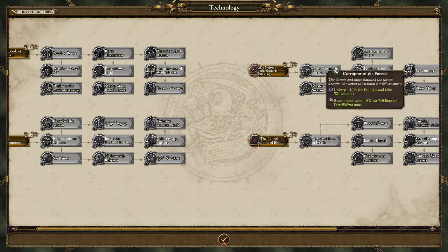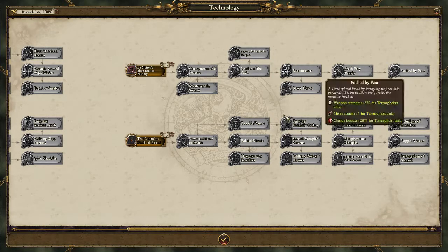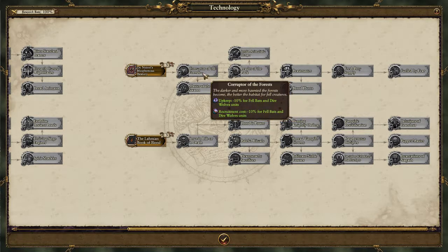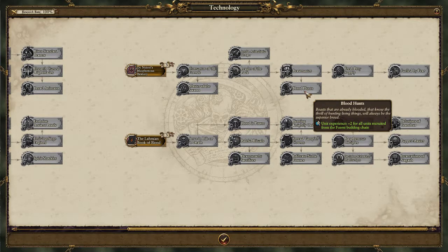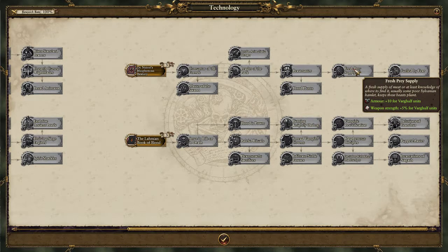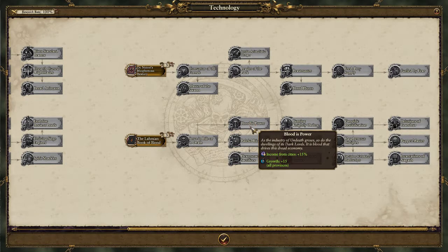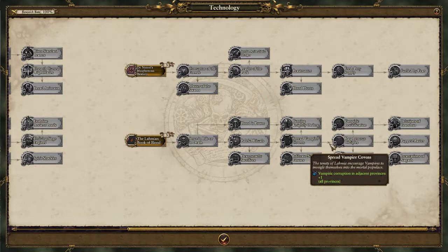I think we're going to need to grab the Battle Techs before we head for the Econ Techs. This tree has bonuses to Felbats, Direbats, Direwolves, Vargeists, Vargulfs — plus two unit experience for everything in the tree — then Vargulfs, and then Terrorgeists. The other side is all Econ: plus income, corruption and public order, high-level building bonuses, and so forth.